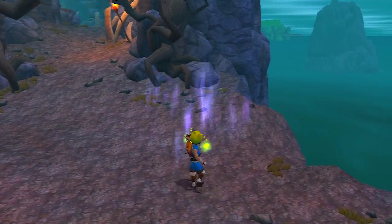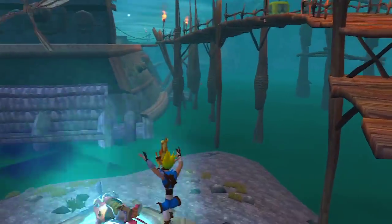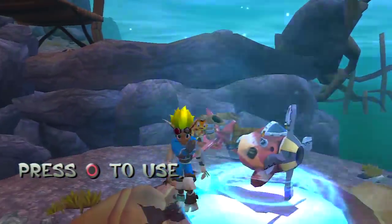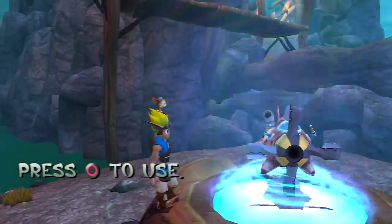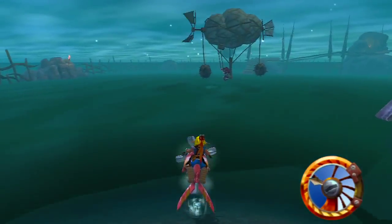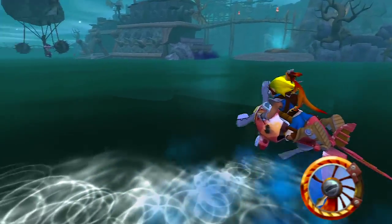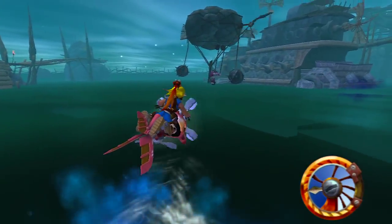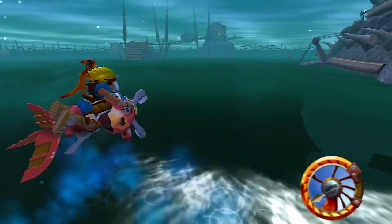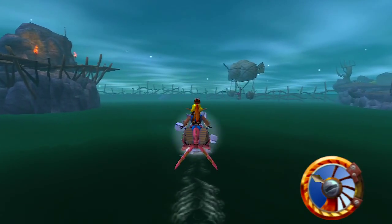Nathan Drake in Uncharted says 'crap' quite a lot, and so does Daxter — I think it's maybe twice or three times; I know he says it in the intro cutscene. This is our first time using one of these — I'm not sure what it's called, so I'll call it the hover bike, essentially. We're gonna bump into these enemies with it.